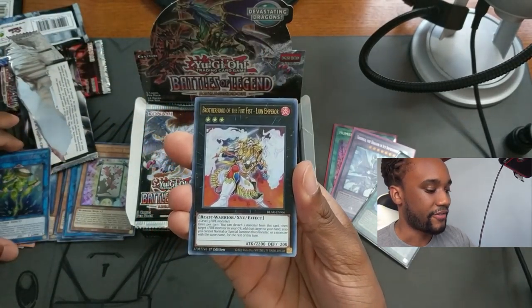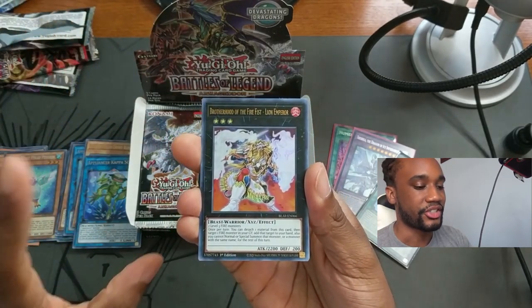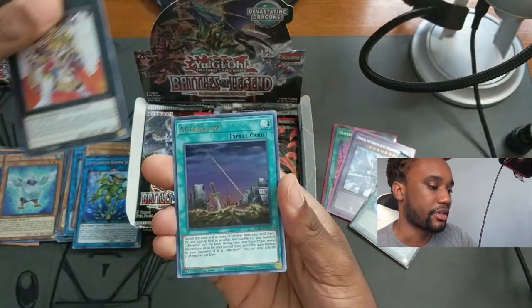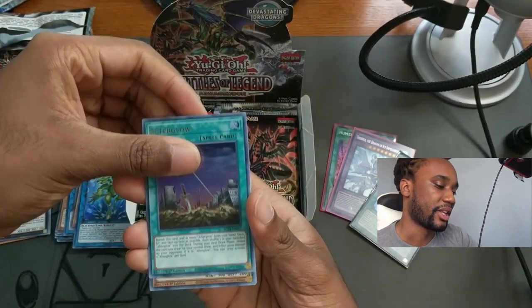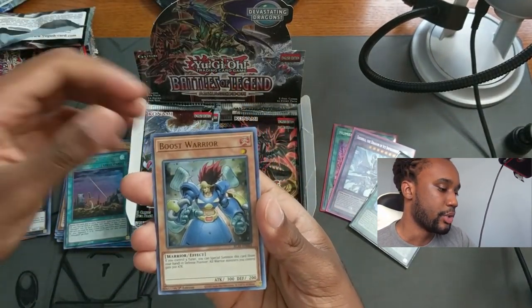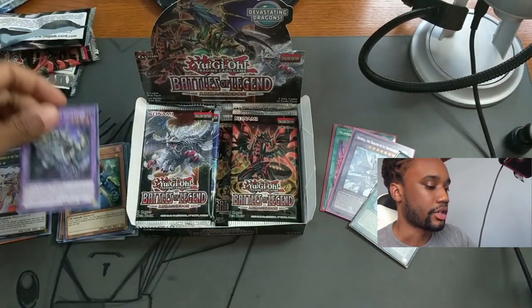Brotherhood of the Fire Fist — Lion Emperor, one of the cards we needed. We're going to hold on to this; he might be good in the later half of the sealed-only series. Also Afterglow, Boost Warrior, and Fossil Dragon Skull Gars.